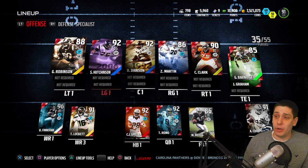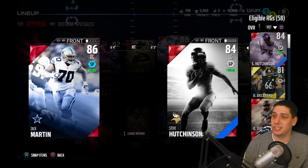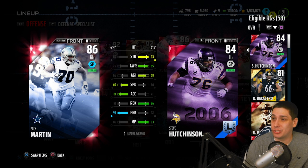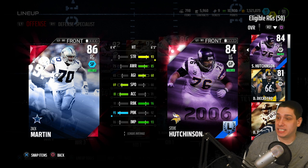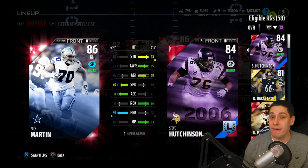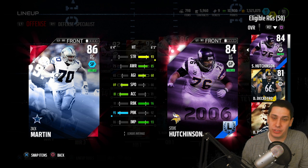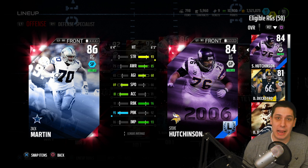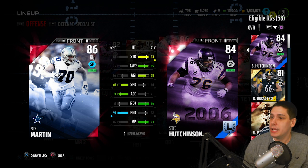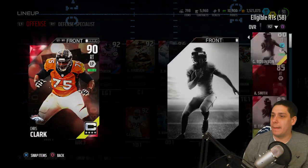At right guard we've got Zach Martin, only 86 overall, but really balanced — actually better at pass blocking than run blocking, but still a 91 run block with solid strength, good acceleration and speed. When I run to the outside and he's got to get to the next level, he can definitely do it. A lot of people don't think about wanting their linemen to be able to get to linebackers and safeties when pulling, and Zach Martin is one of the few guys that can do that. Chris Clark at right tackle is another solid player as well.